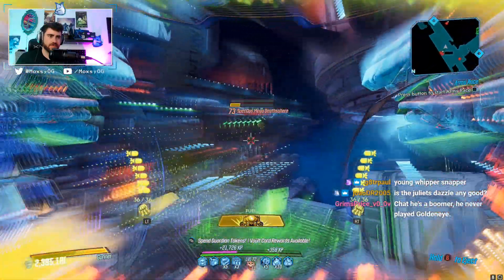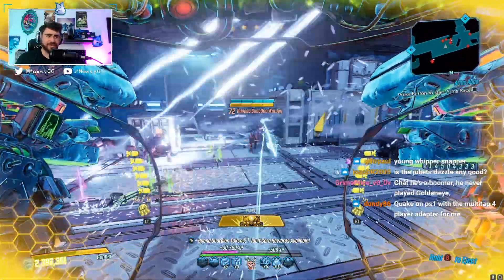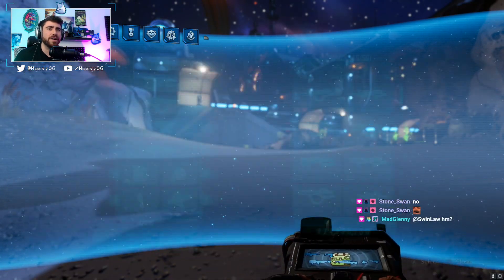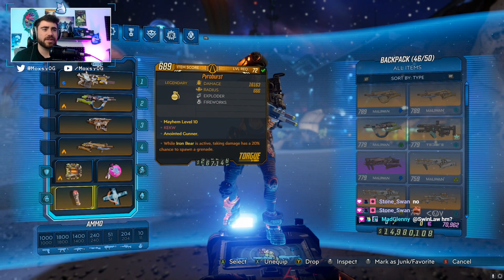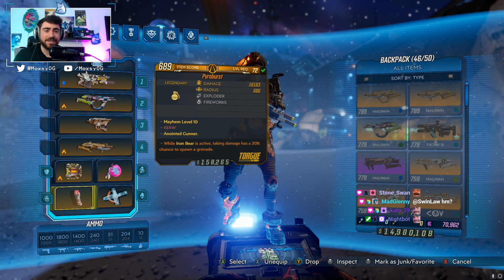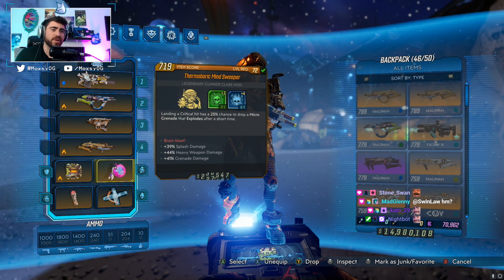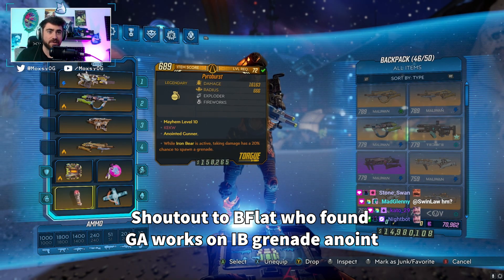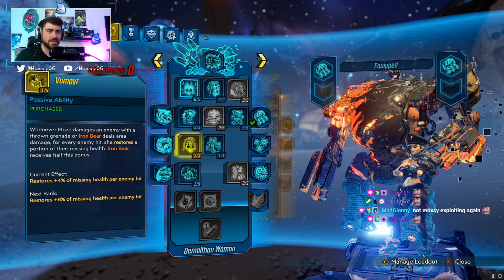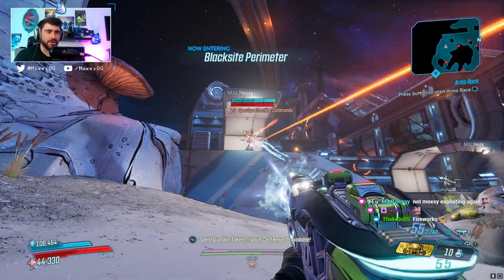Honestly, the damage is not great. What I've been using with it is holding a Guardian Angel and jumping into Iron Bear with the anoint on it. While Iron Bear is active, taking damage has a 20% chance to spawn a grenade. This creates a little firework bear build. We're using the Minesweeper because the grenades spawned from Iron Bear can also then proc Minesweeper. Pair that with some crit chance from Pulled the Holy Pin and you can do okay things.